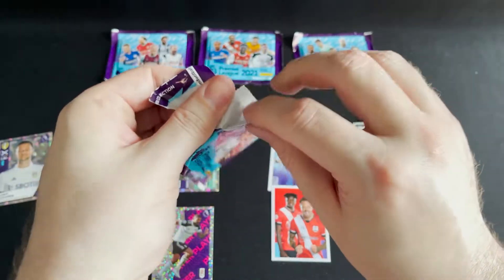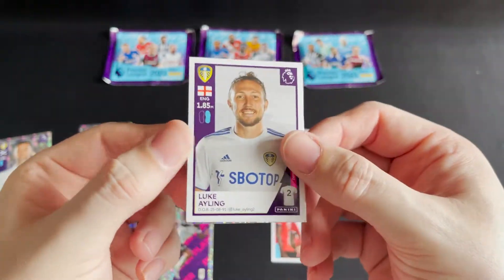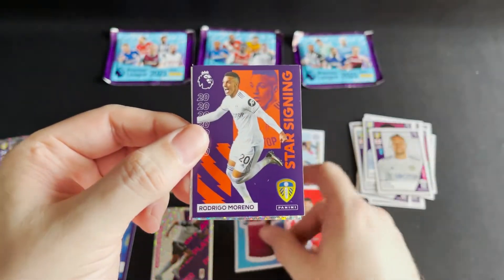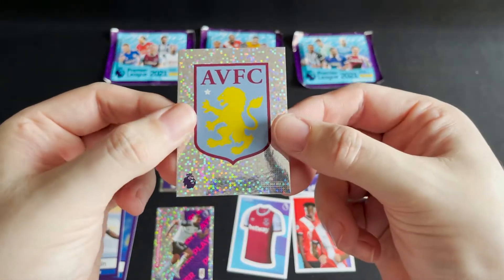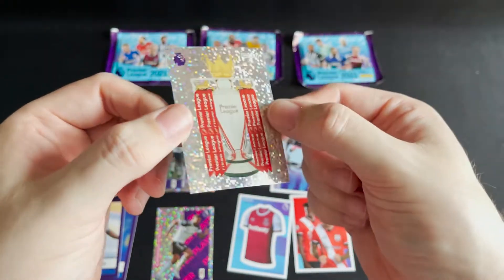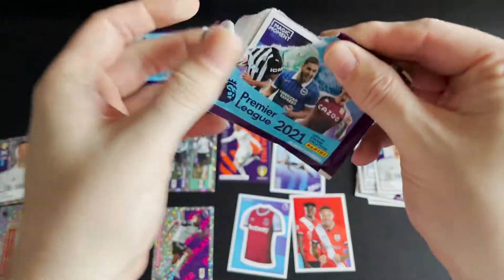Let's see what we can get from these. I definitely think it's a case of worst to first — only the one non-special card, and that's Isling for Leeds. We then get the West Ham kit, a star signing of Merino for Leeds, the Aston Villa logo, and the awesome Premier League trophy. Absolutely chuffed with that!